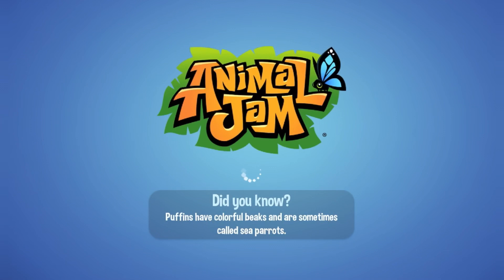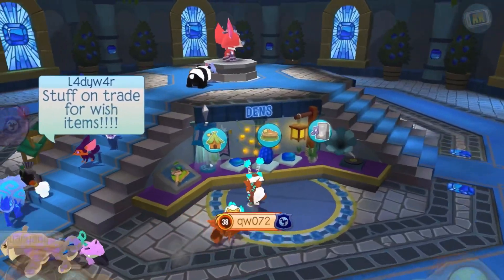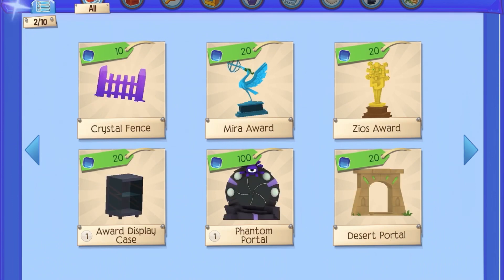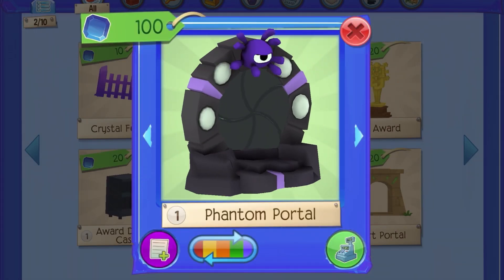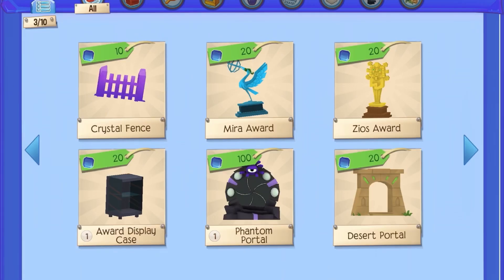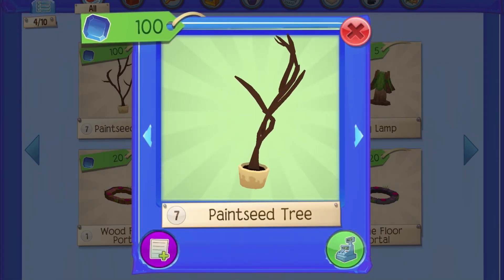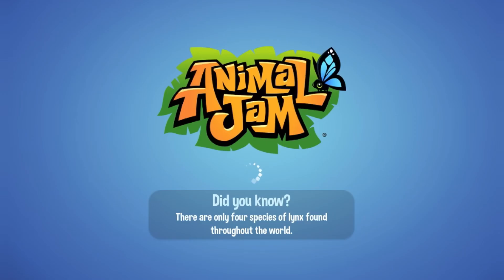If you want to get your own portal, all you have to do is head to the Sapphire Shop, click the shop icon, and open the shop. You might have to do a little bit of scrolling, and there's a Phantom Portal right there — it's 100 sapphires. You can buy it, or you can use the one in my den because my den is basically always unlocked, or borrow a buddy's. You don't even have to buy your own.